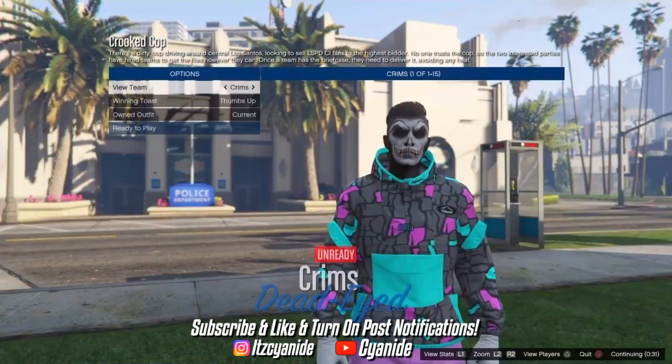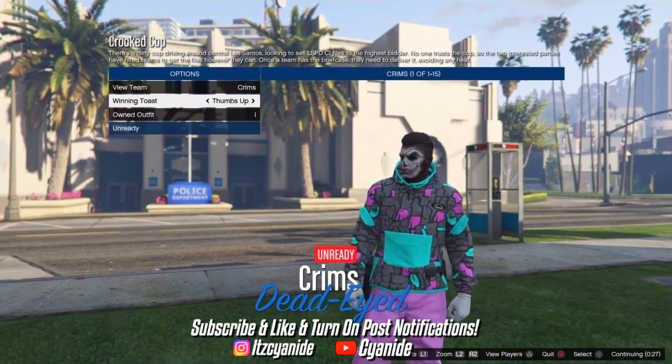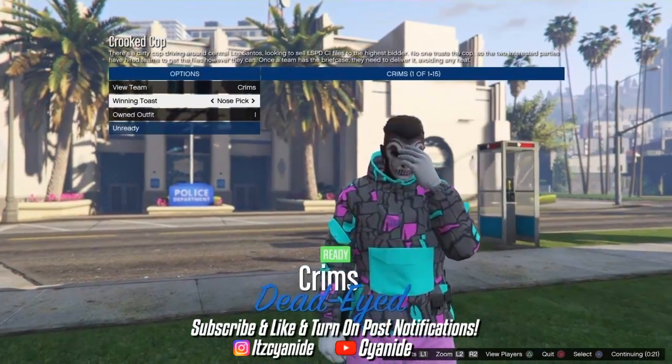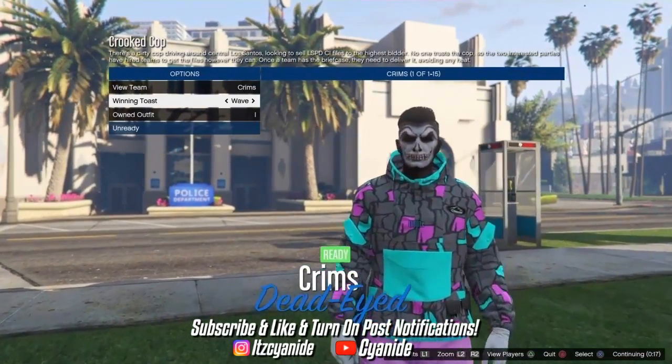As soon as someone has joined, start up the job. Scroll down to owned outfits and slide once to the right — you'll see the cop belt merge onto the outfit and the tron shoes did as well. Tell your friend to ready up so you can load into the mission.